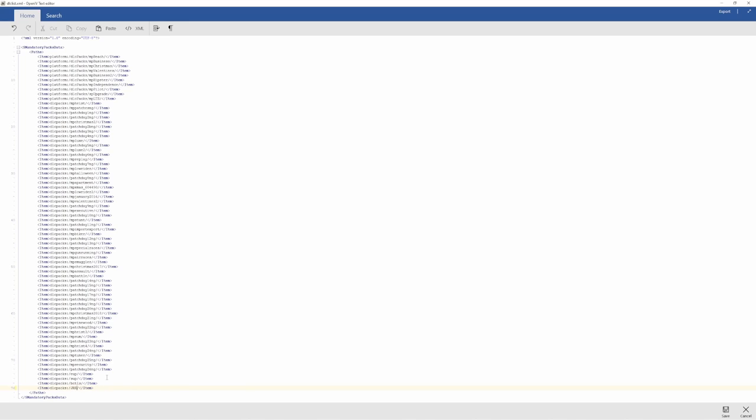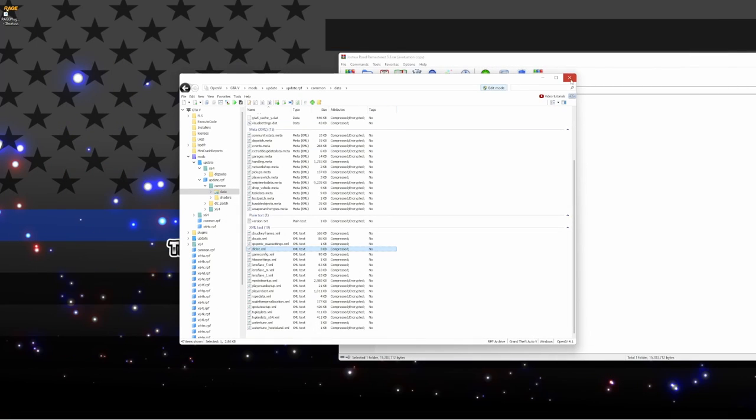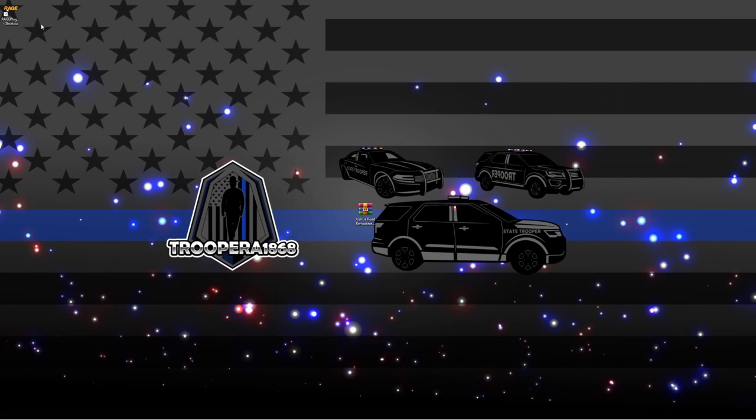We're going to rename it to jrr — make sure that is not capitalized, so jrr — perfect. Go down to the right, click save. You can close OpenIV and close WinRAR and we will check it out in game. I will see you in a few.